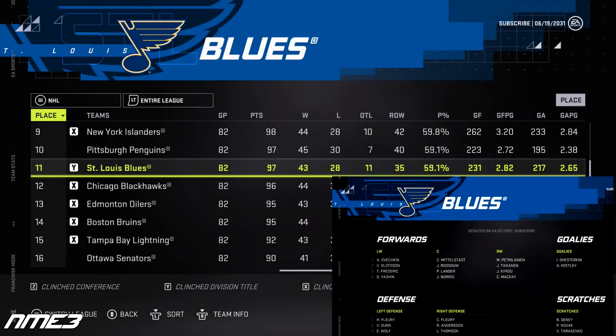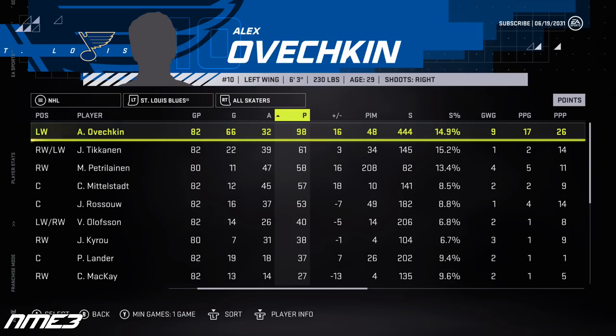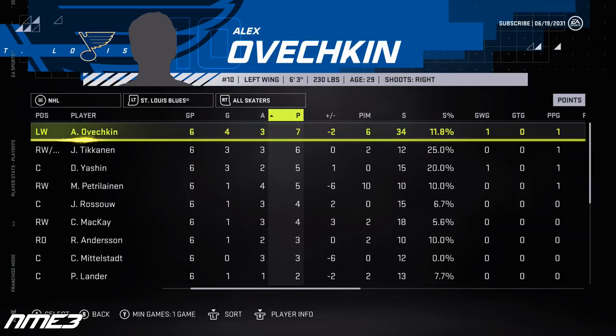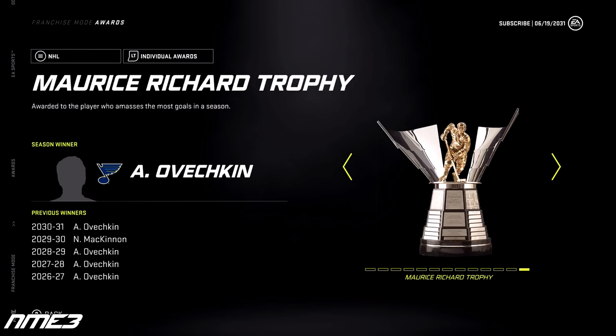The Blues for the third straight season are in the playoffs, finishing 11th in the NHL, where they met the Edmonton Oilers in the first round and lost in 6 games. Ovechkin had a massive season scoring 66 goals and 32 assists for 98 points in the regular season and had 7 points in 6 playoff games. He stays at 96 overall and takes back the Maurice Richard Trophy from Nathan McKinnon.